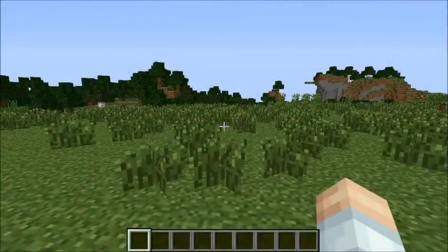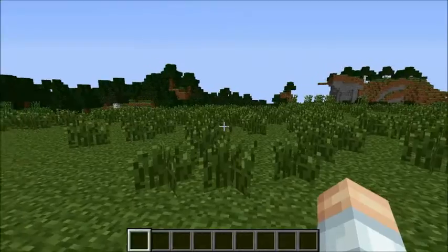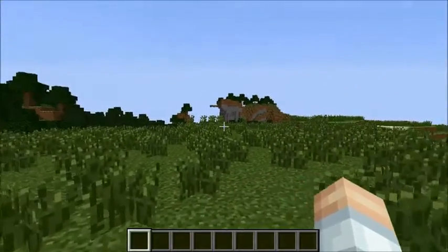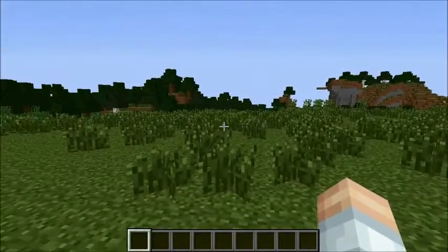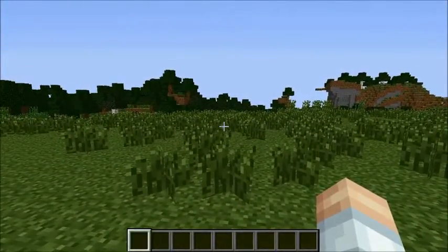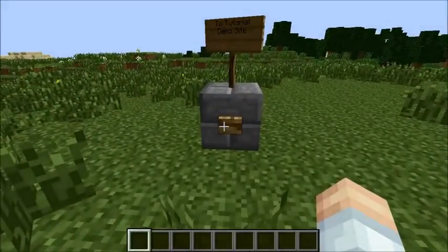Hello ladies and gentlemen, this is Soap the Great with another practical Minecraft tutorial. I am not in the standard super flat desert that I usually do these in. I am in a standard generated world because we are going to be building an automatic farm for flowers today. And what better place to do one than in a flower forest?